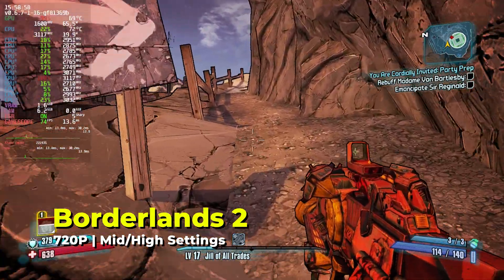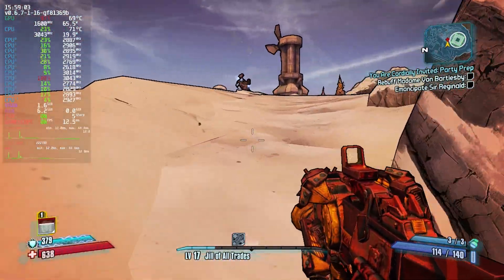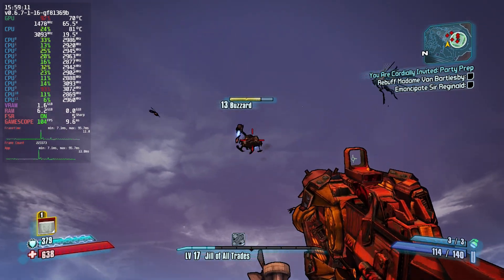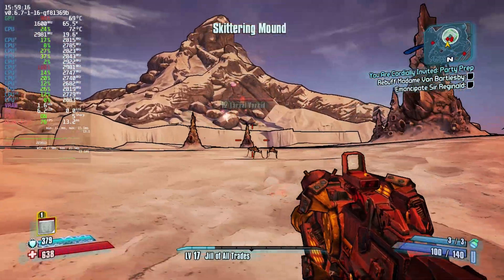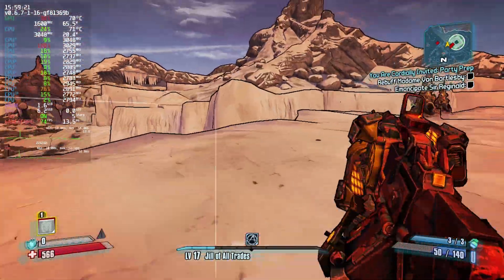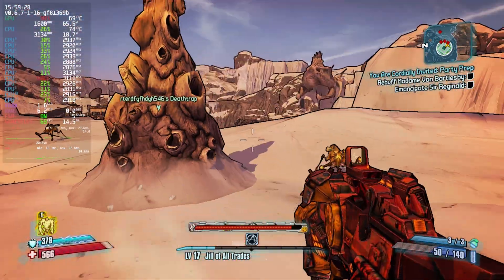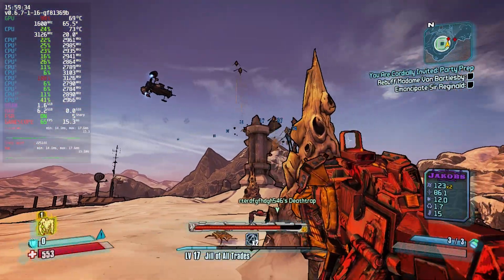I also gave Borderlands 2 a go, and overall the performance was really decent. It was running with the auto graphics settings, with most things set to high or medium. The result was more than adequate, though there were some noticeable stutters throughout the gameplay. It wasn't anything to ruin the experience, just something to keep note of. You're not going to get the most ideal experience here, but it will be at least a passable one — and the performance issues aren't game-breaking.